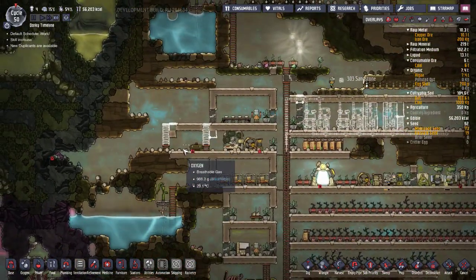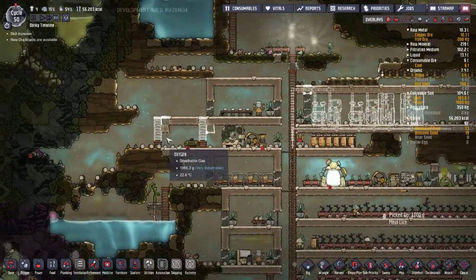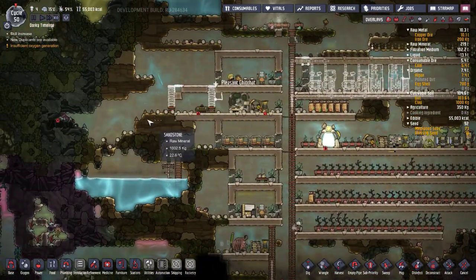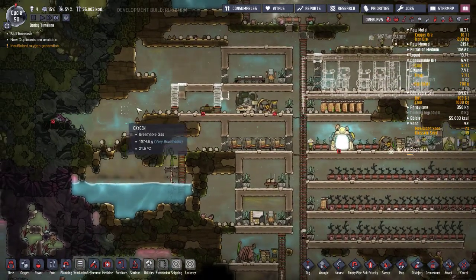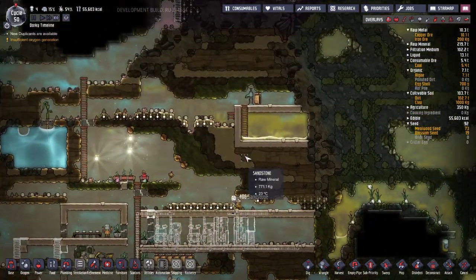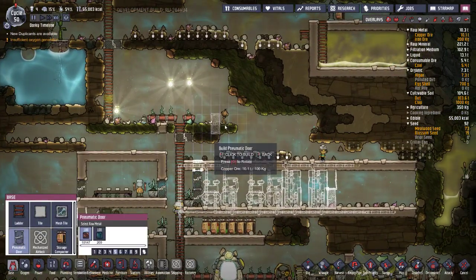We're not going to put any food in this room yet because we need to let the rest of it get built so I can climb down here if needed. I don't want anybody getting stuck outside. Dig it up, dig it up — oh crap, my shine bugs can escape now.